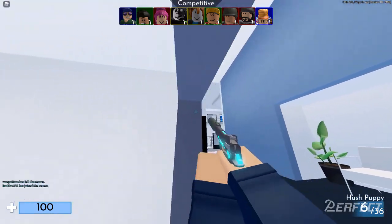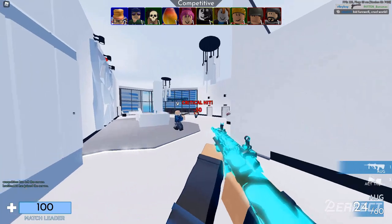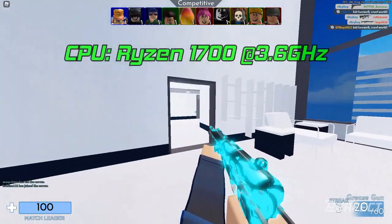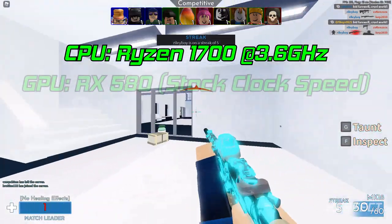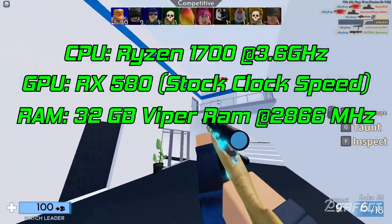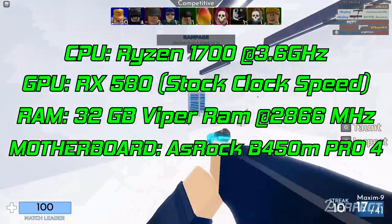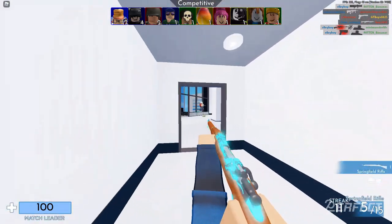The first thing I'm going to start off with is sharing my PC specs. For my CPU I have the Ryzen 1700 clocked at 3.6 GHz. Next I have the RX 580 for my GPU. For RAM I have 32 gigabytes of Viper RAM clocked at 2866 MHz, and my motherboard is a B450M Pro 4 — I think it's an ASRock one, nothing too special.